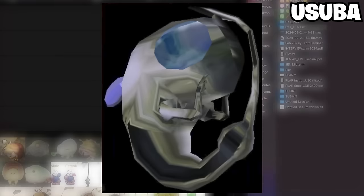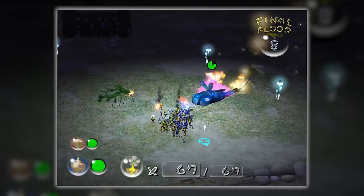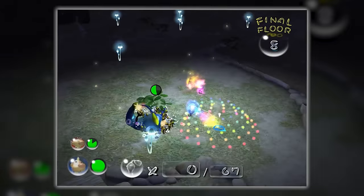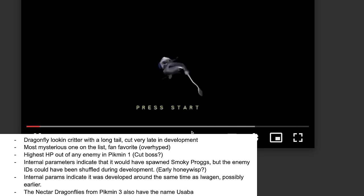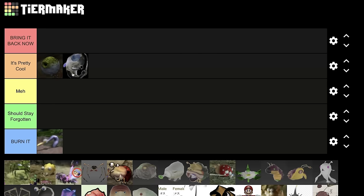Next up, the Usaba. The Usaba is one of the most notorious cut enemies from Pikmin 1. What exactly does this guy do? He just flies, and that's it. People think he was a boss because he had like 5,000 health or something. He was left pretty unfinished, so we're not sure exactly what he does. I do like the way it looks — it's one of the coolest designs in the series, honestly. It looks like a sperm cell with wings. Based off its design I think it's pretty cool, and it has potential.